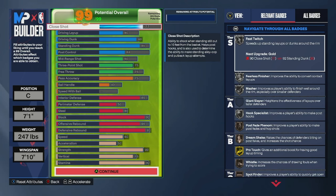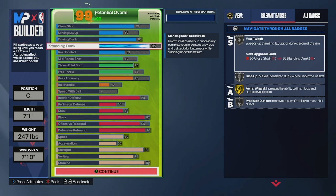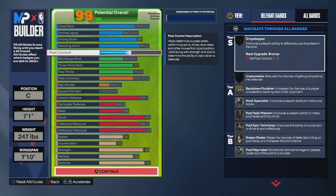Here are the physicals. You're going to give him a 77 close shot — that's going to be the threshold for silver fearless finisher and masher as well. You're going to give him a 60 driving layup, an 80 driving dunk — that's going to give you gold aerial wizard. You're going to give him an 85 standing dunk, giving you silver rise up and fast twitch as well as precision dunker. And you're going to give him a 63 post control, giving you bronze back down punisher, post fade phenom, post spin technician, and dream shake.